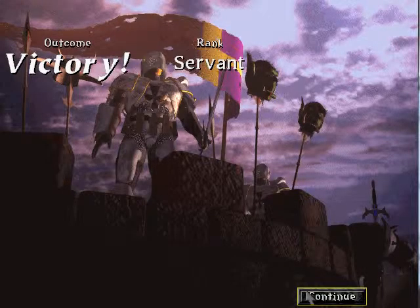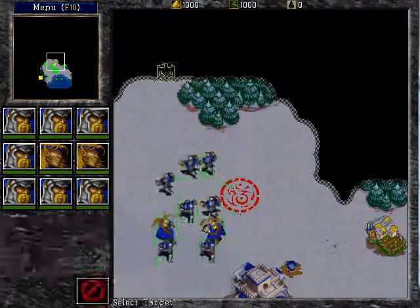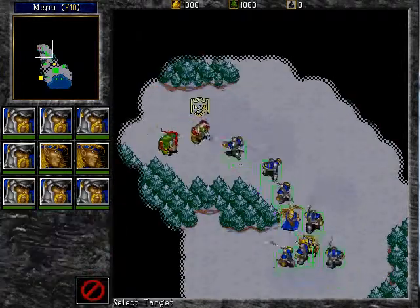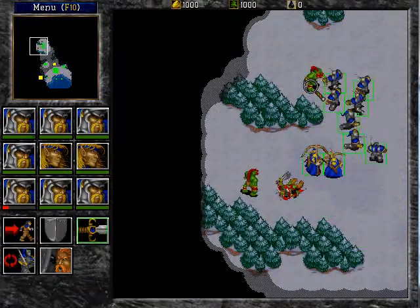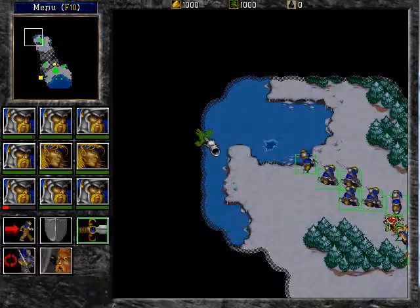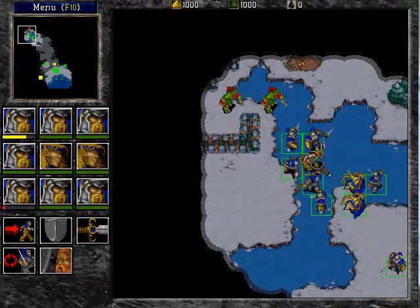Here we have our Chapter 2. In this mission, you have to save a captured Elven Archer, and you have to take back your main base. Which is pretty simple — you should not have too many problems here.